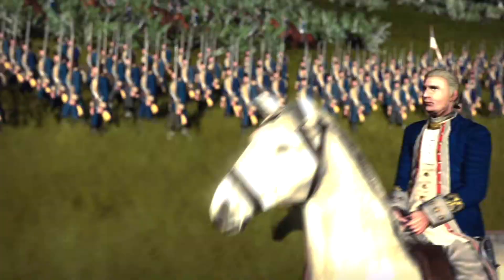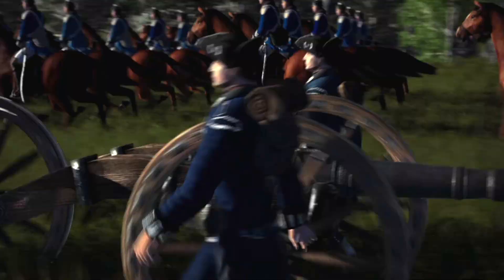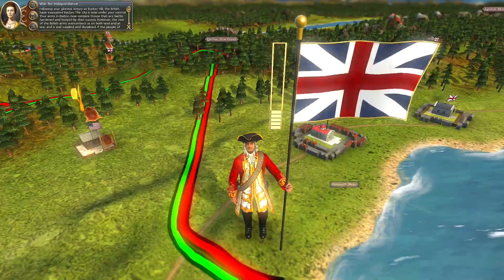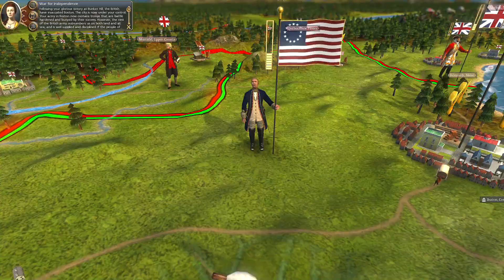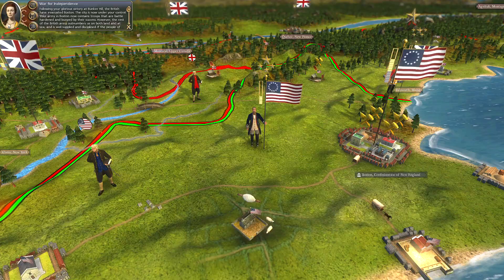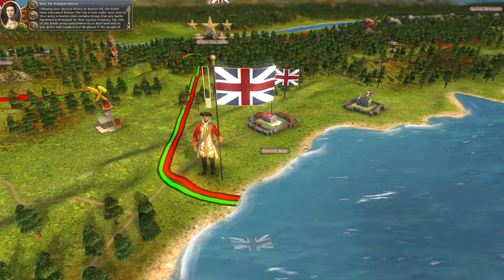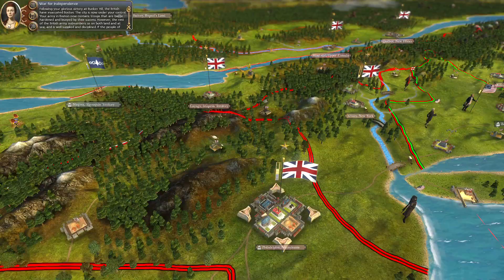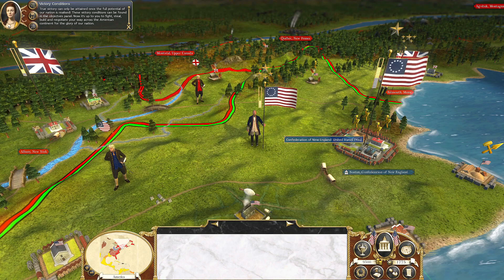As I march, I think of my men and the sacrifice some are about to make. We are outnumbered and undersupplied, and yet we march — for our beliefs, for our families, for our freedom. Following your glorious victory at Bunker Hill, the British have evacuated Boston; the city is now under your control. However, the rest of the British army outnumbers us on both land and at sea. Perhaps Britain's oldest adversary, France, can be persuaded to balance the odds. So after revising history and winning Bunker Hill, we are now in a position to begin the American War for Independence — and things do not look good.